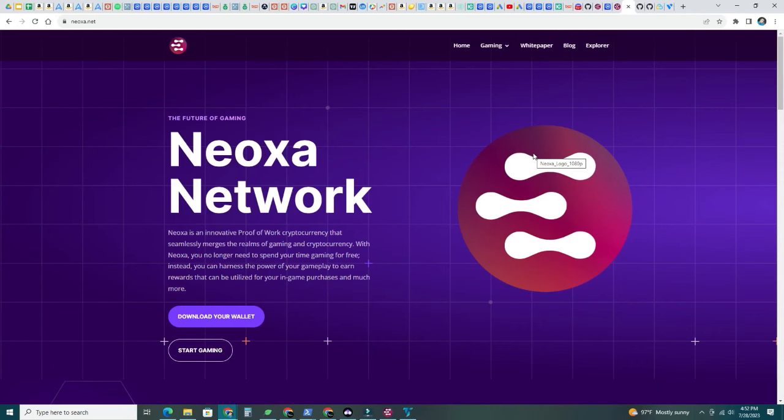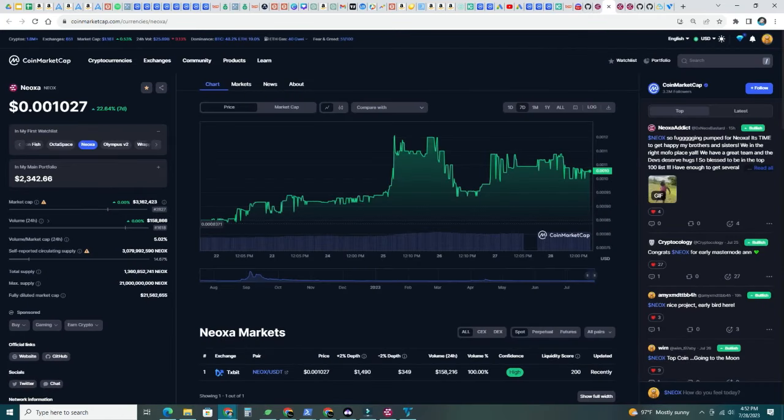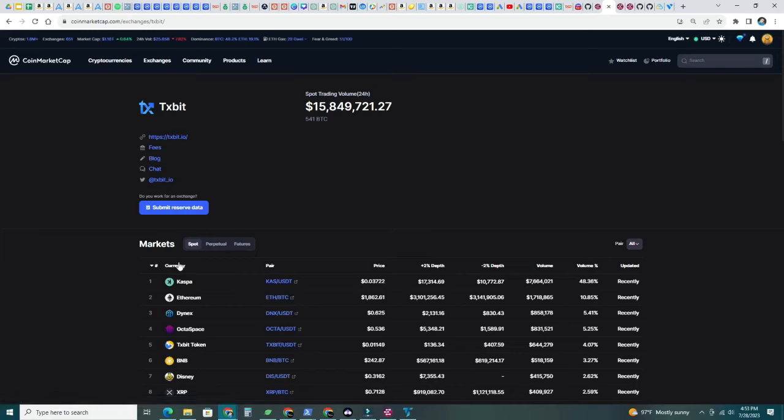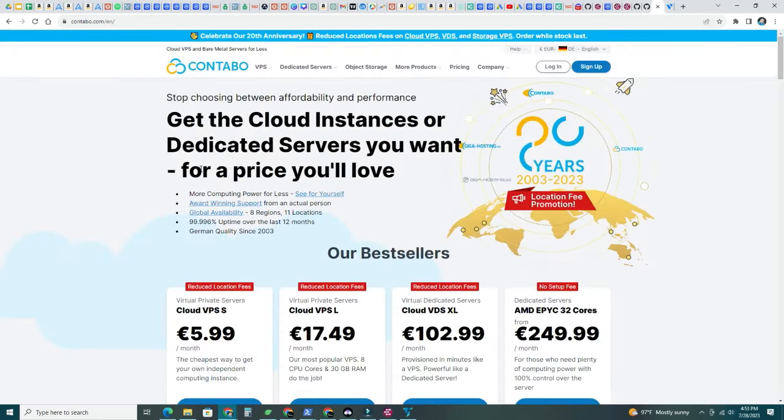Let's start with the minimum requirements. First, we need to get 1 million NEOX. Let's check the price of this token — right now it's $0.001027 as of July 28th, so it's been appreciating. I got mine a few months ago, and now that smart nodes are out, people are going to start getting more NEOX and hopefully it keeps appreciating. In terms of markets, I got mine on TXBit, so you can check TXBit and get your tokens there.